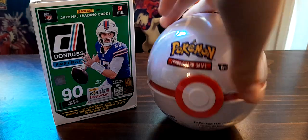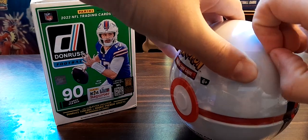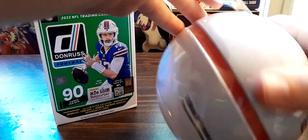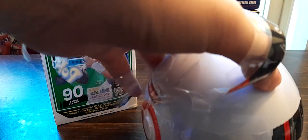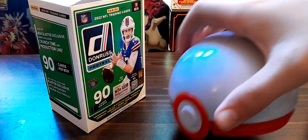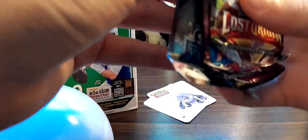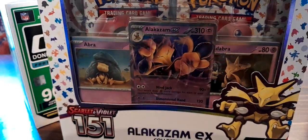There we go, let's open this up. All right, we got it - put a tiny rip. These things are always hard to open but we got it. This might take a while... okay, let's see what packs we got inside. We got Lost Origin, we got some stickers, Fusion Strike, and Silver Tempest. Solid lineup!